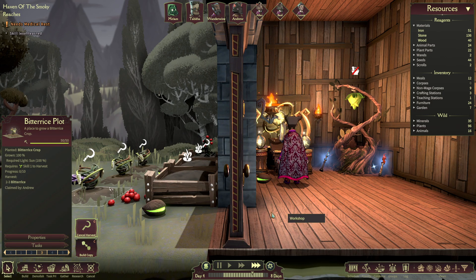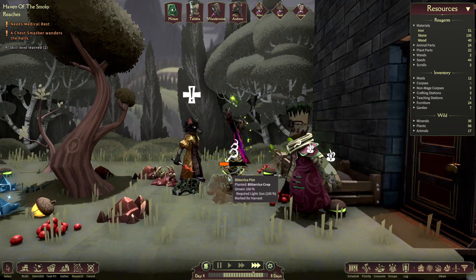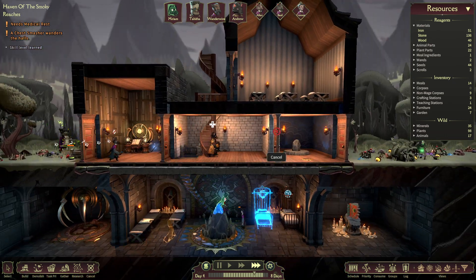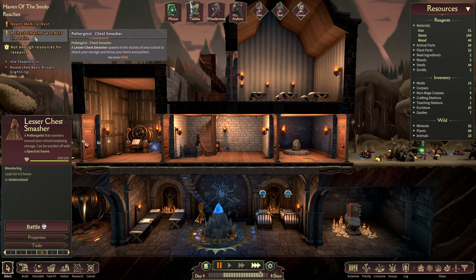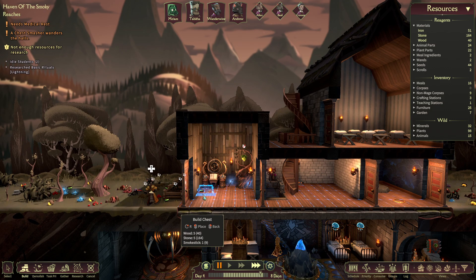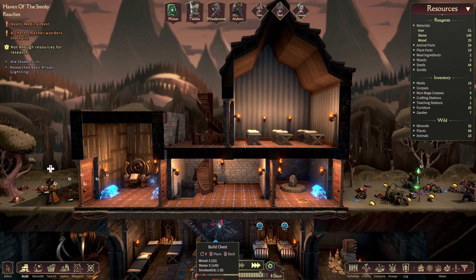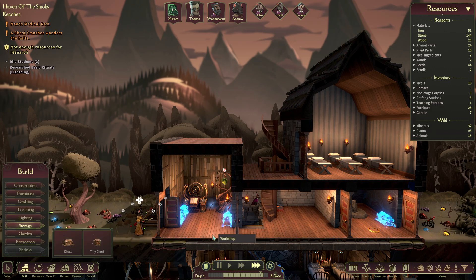Unfortunately, no one can actually harvest these yet. But we definitely have to get this bitter rice built and then get it cooked up. We have a chest smasher wandering the halls — this is a poltergeist. These go around emptying the storage. I totally forgot to build the storage, so that's under the storage category. I like to put the chest near the doors — you press R to rotate it. You can stack and get at least two there, so that should be enough for now.